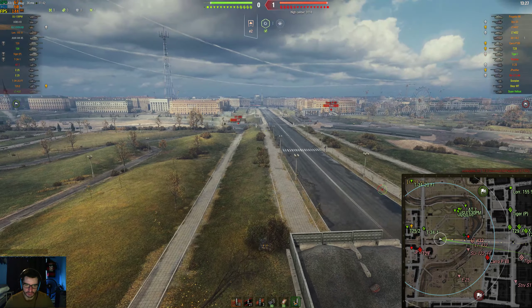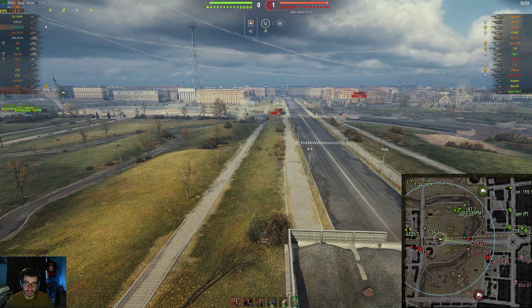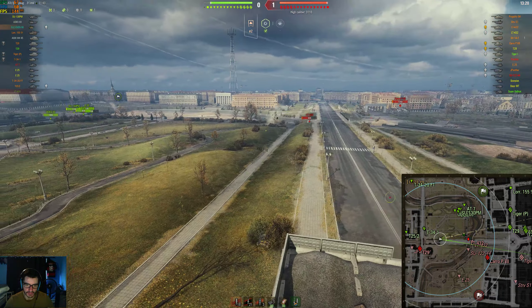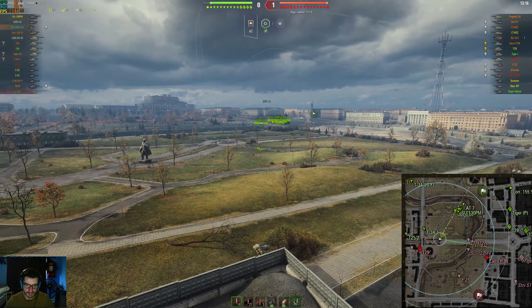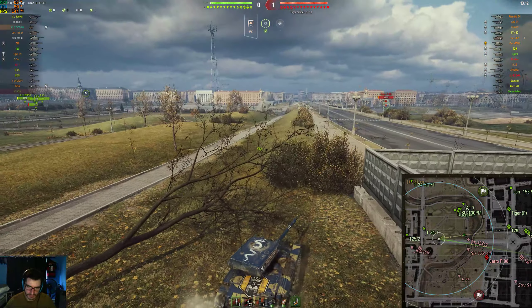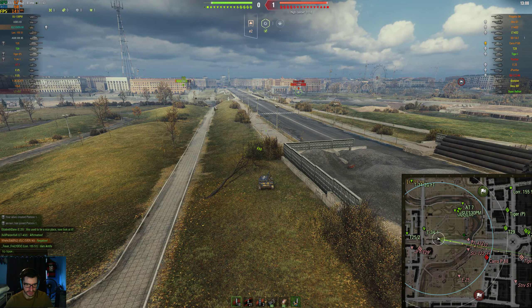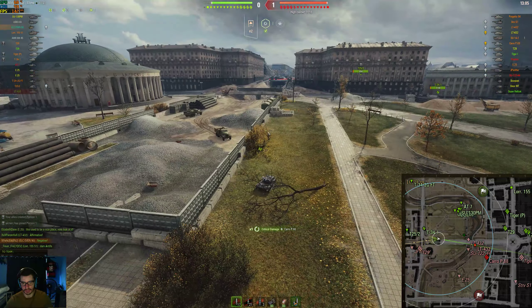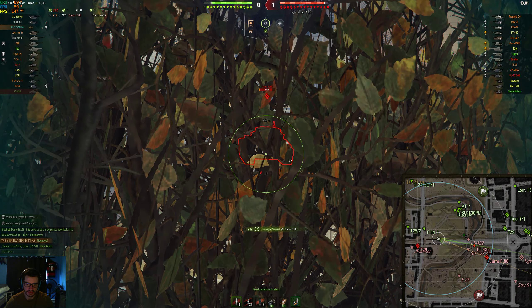You have a lot of options here - these three bushes, you can still play like this LT-432 was doing. But now you have this whole dried out riverbed. You can come all the way up and spot the TDs. There's a lot more options for light tanks now. It's not as boring - before the map changes you would just sit here and continuously poke.